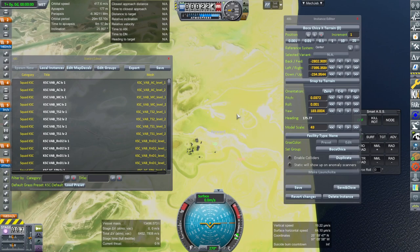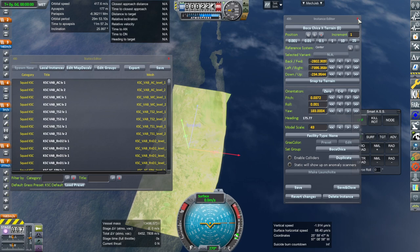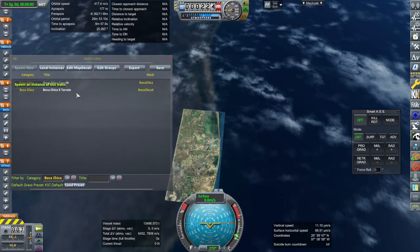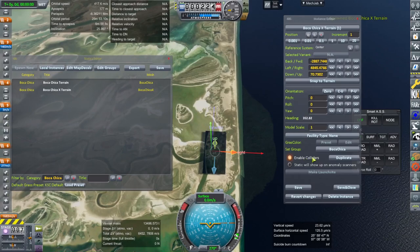When we spawn a new one — here we have the existing one, I'll just close this — let's say I wanted to spawn a new one. Now we have a new one, and I can move it off to the side. It's really small at first.